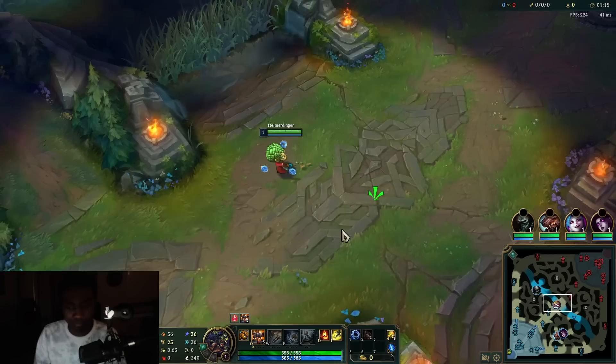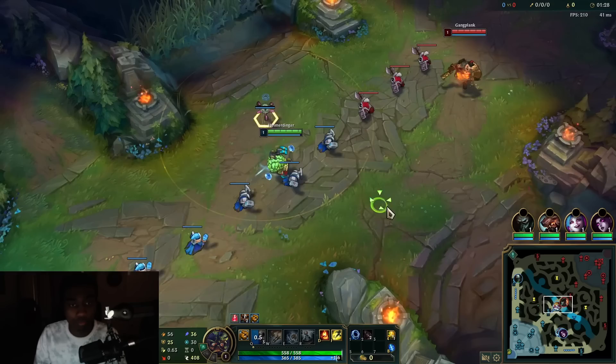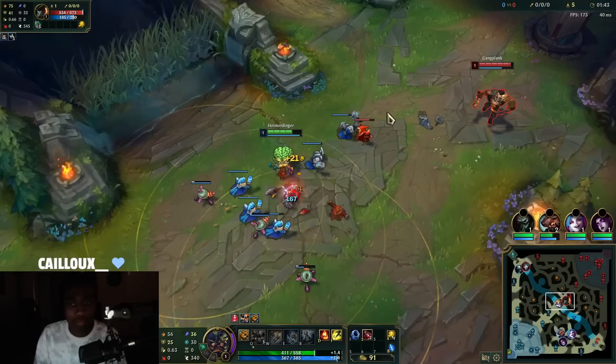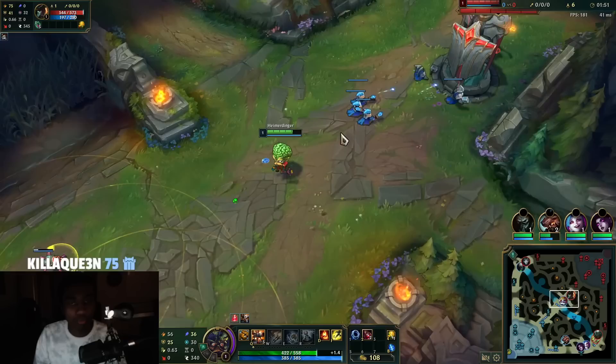We're playing against Gangplank — pretty medium difficulty matchup. Right away we're going to get three minions at least. Elise is probably the best champion at ganking us so we have to be very careful. We're just going to play it slow and place the turrets very far apart from one another so Gangplank can't just barrel all three of them. He took Q level one, just keep the shove up.